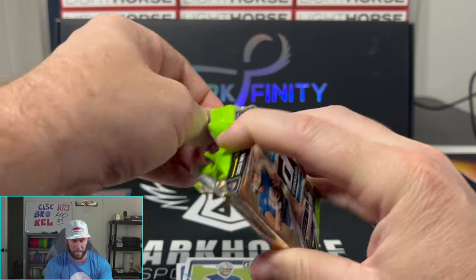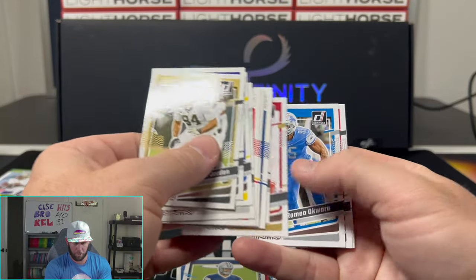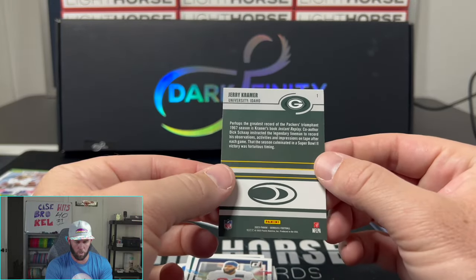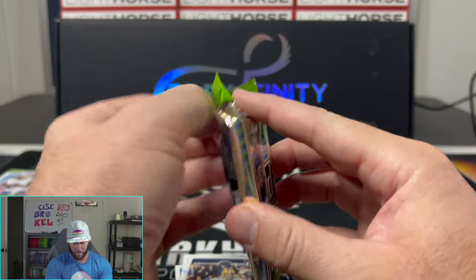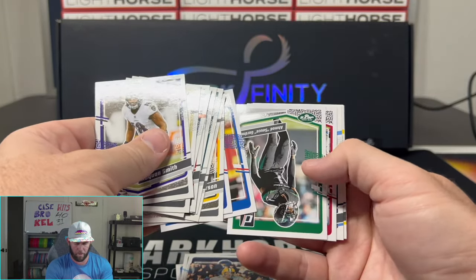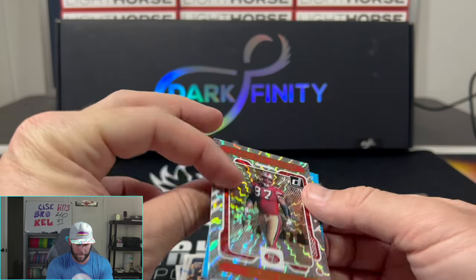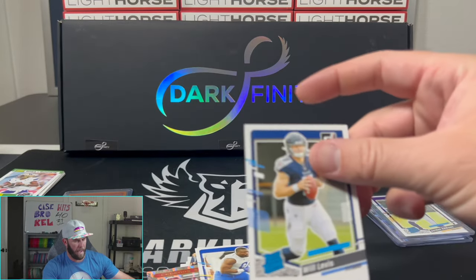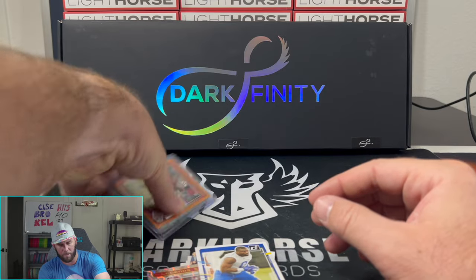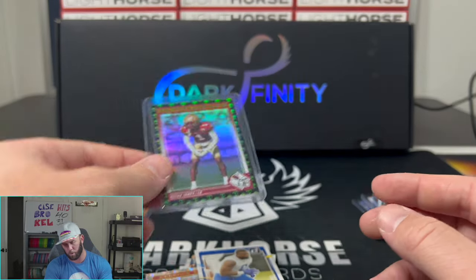We're down to our last two packs — we're going to need to find something here, folks. Downtown right here would be incredible — Kelce would be so pissed, I would be so excited. Tanner McKee, Dylan Horton, and an old school Jerry Kramer. Last pack — this is where they always put the downtowns. All right, that's a Will Levis — he needs to start figuring out how to not have terrible turnovers. Legend series, Bryant Young. Nothing too crazy in that box. But hey, it was fun to go back and rip it. And we did get what I believe is a short print — I've opened a lot of Score and I haven't really seen many people pull this. ET Extraterrestrial Elijah Jones — it's definitely the coolest card we pulled today.